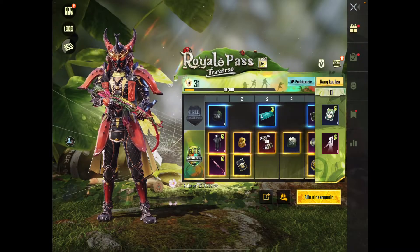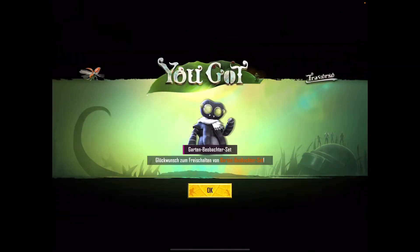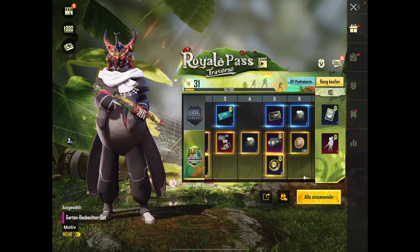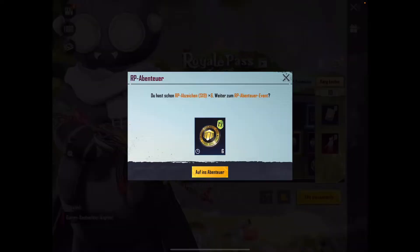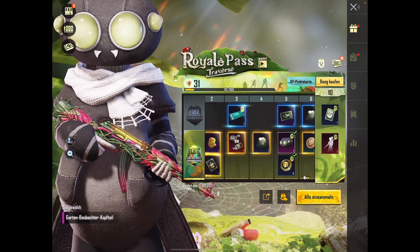Dann schauen wir uns jetzt mal an. Oh lol — direkt bei Level 1 dieses Gartenbeobachterset. Der sieht krass aus. Die Mini-Wacht. Gartenbeobacht. Und dann halt standard die RP wieder. Das ist das Oberteil dazu. Das ist geil. Ja das Oberteil dazu ist ja richtig nice.